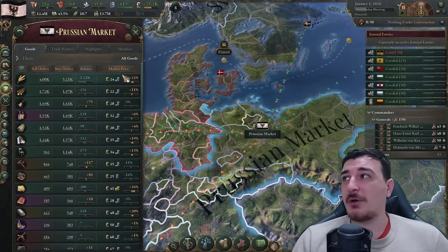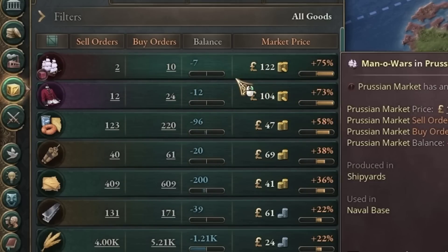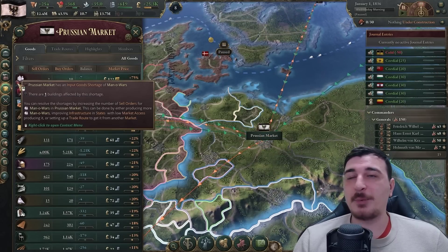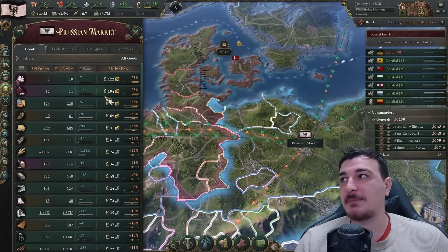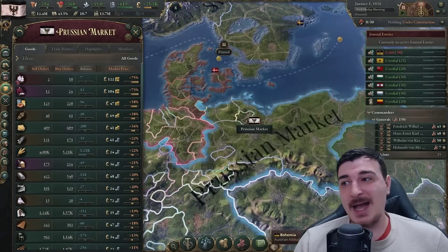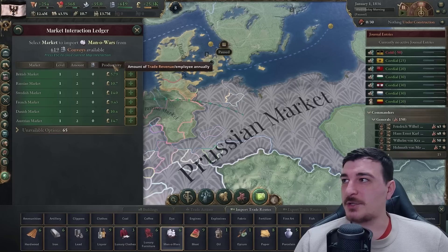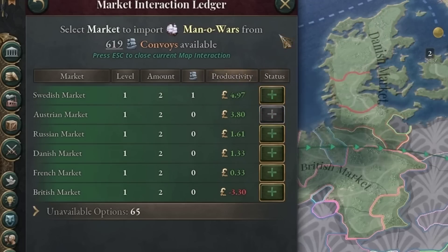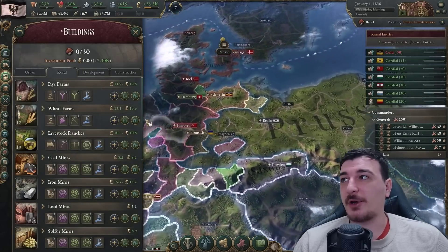An easier way to check is to go to your market, click on market price, and see what's most expensive. You want to build up a few of the most expensive items because you don't want the input goods shortage icon popping up - that's a problem. We can fix the shortage of man-o'-wars by building shipyards or importing them from other countries. The Austrian market would give the highest productivity, so we'll set up trade with them. Now let's start our construction queue.